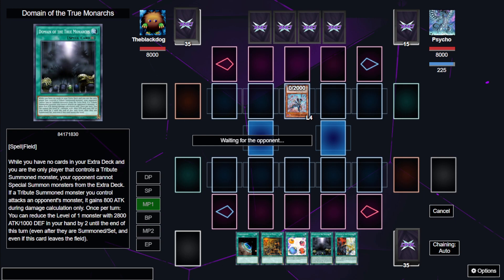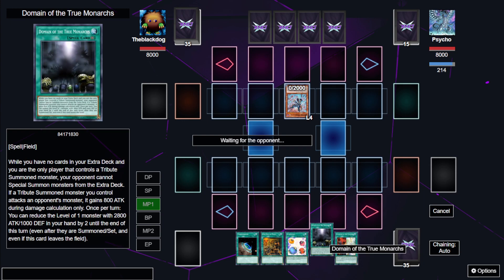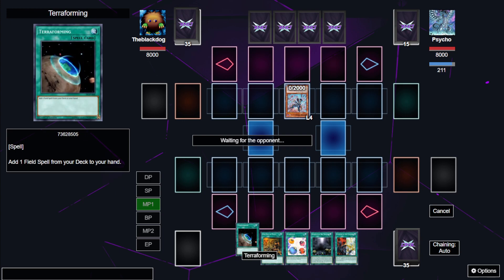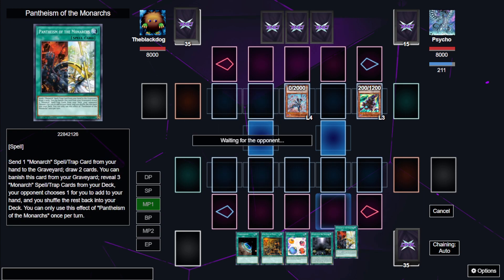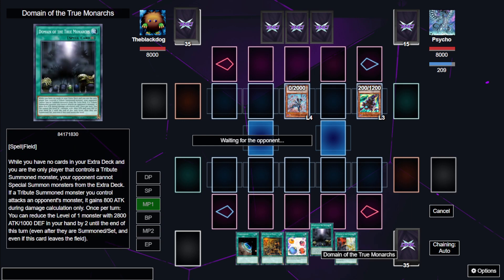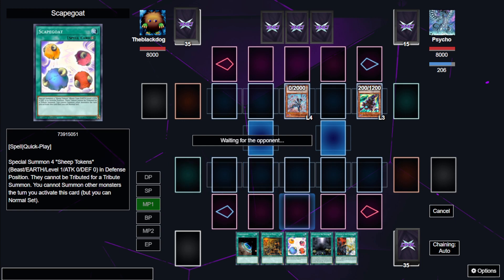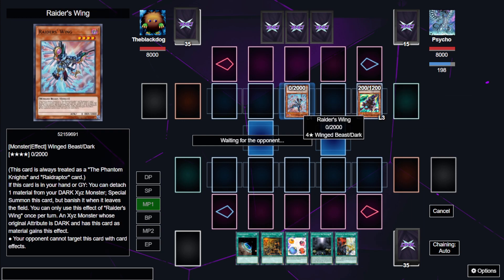Our opponent is Raiders Wing and he's playing Raid Raptors or Phantom Knights, or maybe both. We have an Infernal Pantheism in hand, a Domain, a Scapegoat, a One Day of Peace, and a Terraforming. My plan is to use Pantheism by discarding this Domain to draw two cards. Depending on what we get, we'll change our plan, but we're able to go for Domain via Terraforming as our field spell.